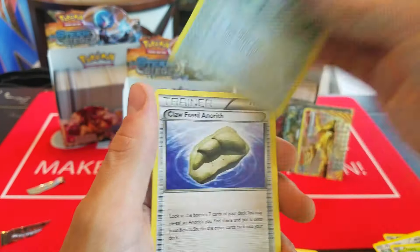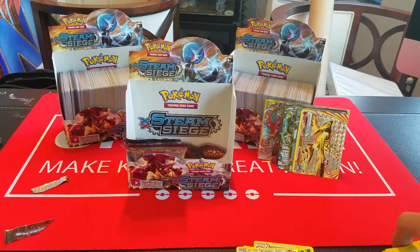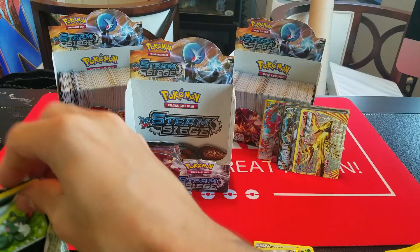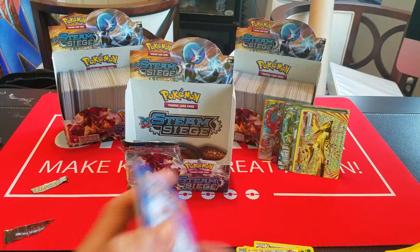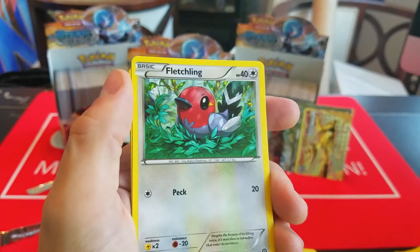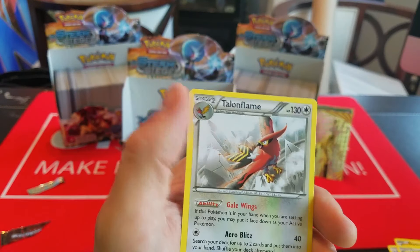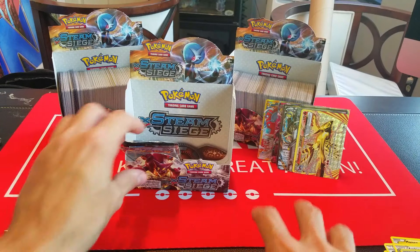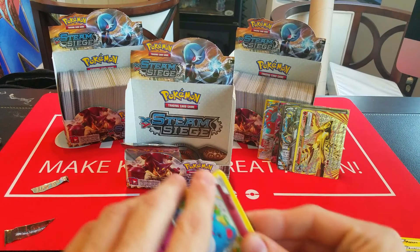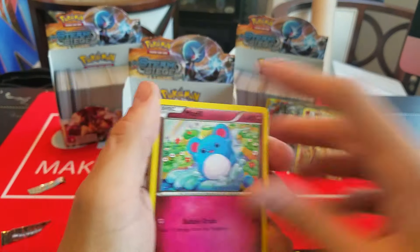Here we have Drifloon, Aipom, Larvesta, Dino, Shellos, Nidorino, Zoelus, Monferno, a Reverse Galvantula — which is cool because it's one of those dual types — and a Rare Amoonguss. It looks like we've cleared out most of the big Ultra Rare pulls. I would be thoroughly surprised if we pull any other non-Break Ultra Rares. There might be something crazy hidden in here that we don't know about. Chimchar, Nidoran, Clauncher, Fletchling, Hoppip, Klang, Claw Fossil, Duosion, Reverse Meowth, and Gastrodon.